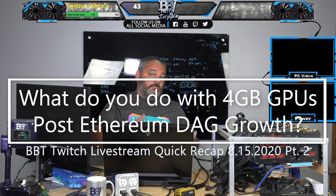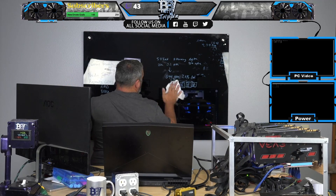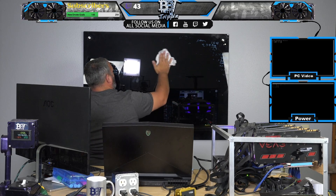What do you do with 4GB cards, be it AMD or Nvidia, after Ethereum and Ethereum Classic breach 4GB epochs? Your DAG file, or the epoch, gets to a level where 4GB goes away. So what do we do?